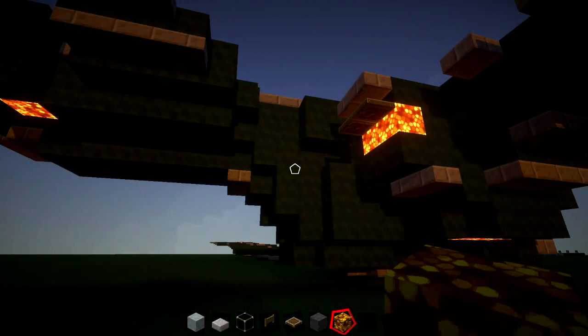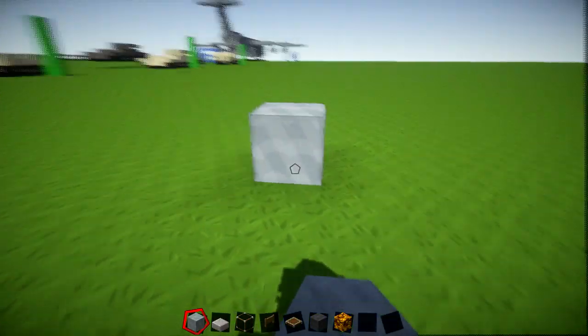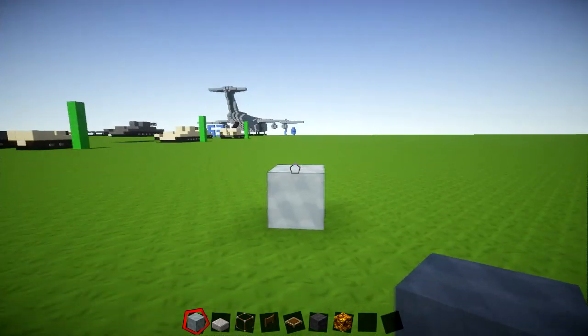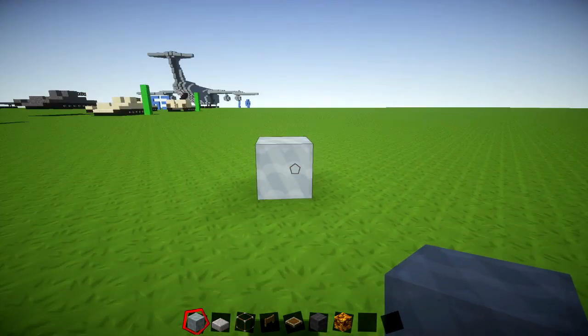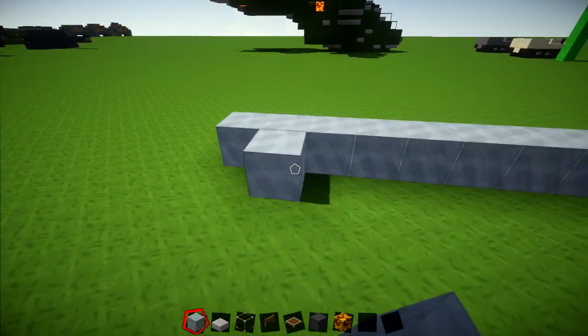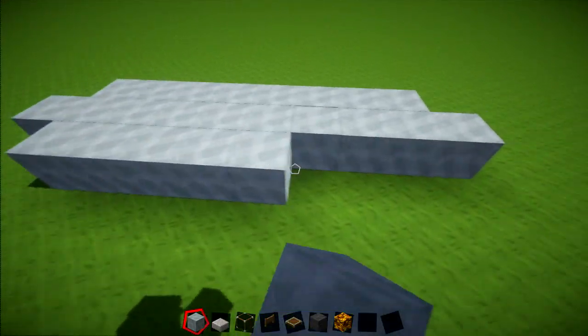So let's get started on this build. The first thing you need to do is find yourself a nice spot and we're just going to place down 10 pieces of wool going back. So I'm going to use my light grey, and if you guys want it out of green you can use green. So you've got 1, 2, 3, 4, 5, 6, 7, 8, 9, 10. It's going to come in 1 on each side so you're just going to be 1 on each side like this, same on the other side as well.